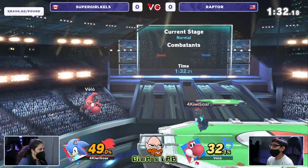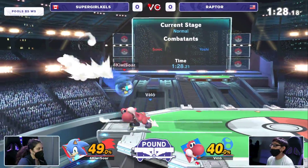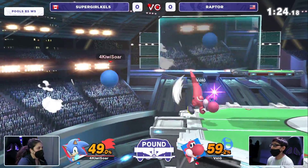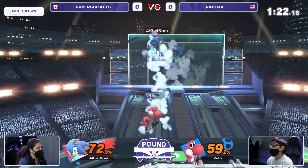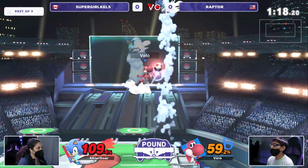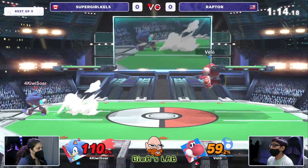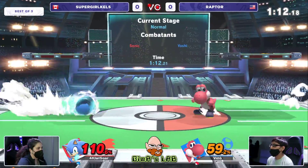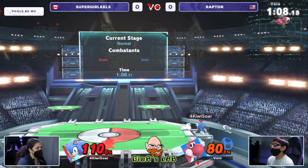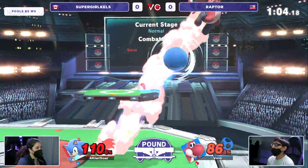Both players displaying so much patience. Only 17% separating both of them. Oh no — Kelso has the lead, so Raptor has to approach all of a sudden. Raptor finding the falling up air, finds the out-tilt, waits for the spring. That's a huge down air that just took so much damage. For Supergirl Kels it almost makes timeout not a win condition anymore — being down by that much, you almost have to just take the stock. A side B to B-reverse back air off the side of the stage might actually take out Raptor.